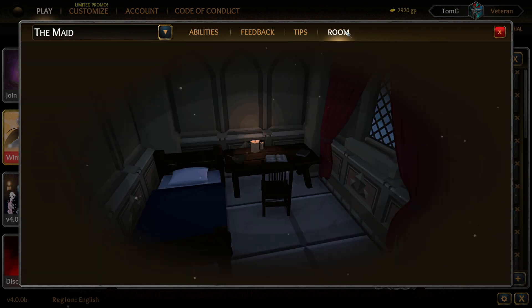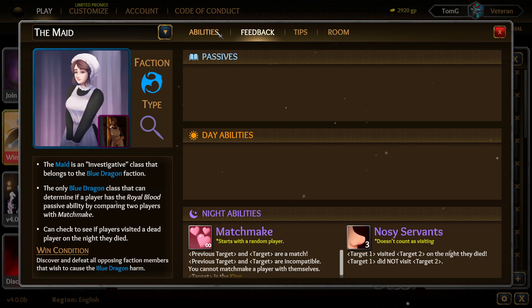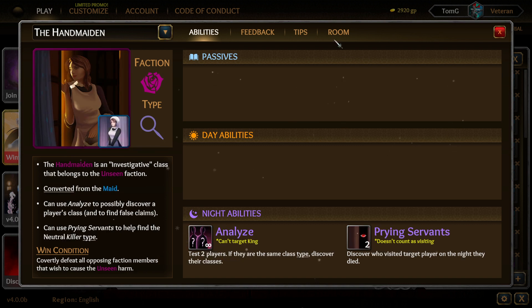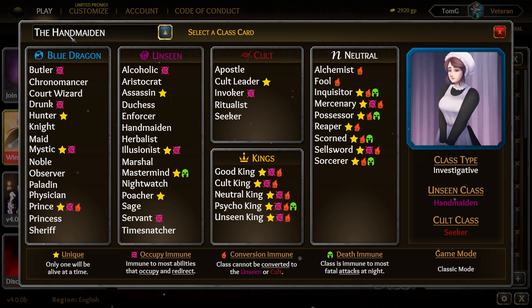The Maid is an investigative class. Day ability: Nosy Servants discovers if a living player has visited a dead player since they died. Night ability: Analyze tests two players to see if they are in the same class type, and can discover their classes. The Handmaiden version has Prying Servants, which discovers who visited a player on the night the Maid died. This is probably the weakest role for the Unseen.